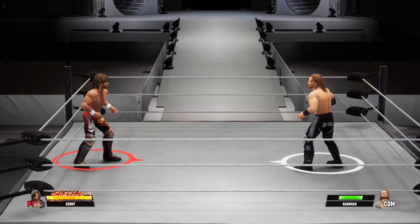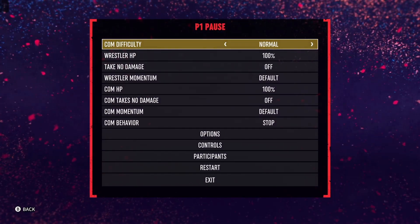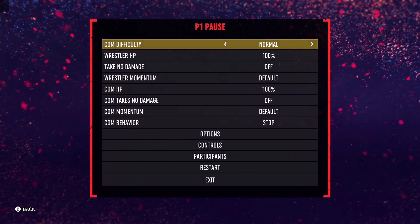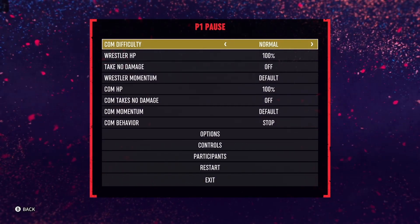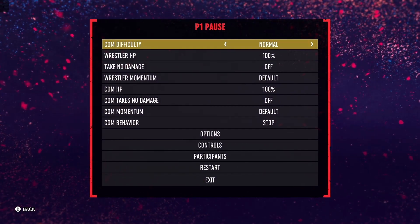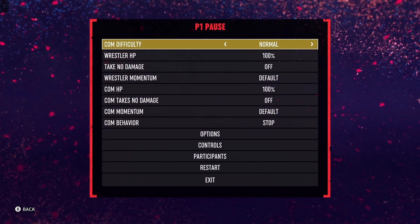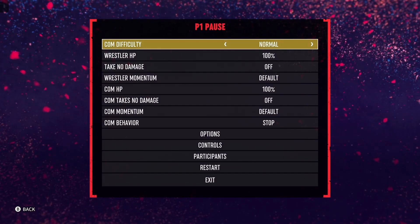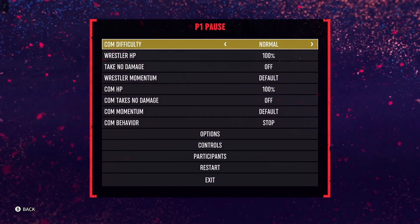Then what you're gonna wanna do is run towards your opponent. I run with LT on my control layout — LT or L2 on PlayStation. The way it should be. Then once you get close enough to your opponent, you flick the right stick. That's the first half of the combo — right stick on Xbox or R3 on PlayStation.